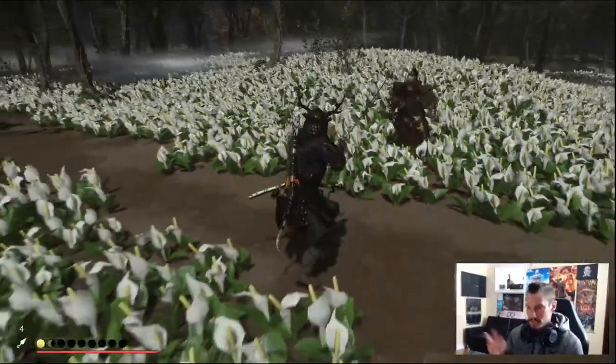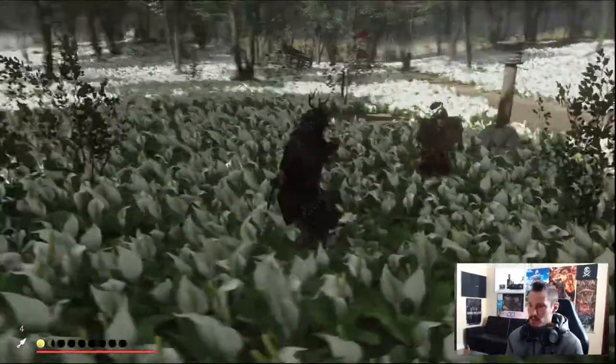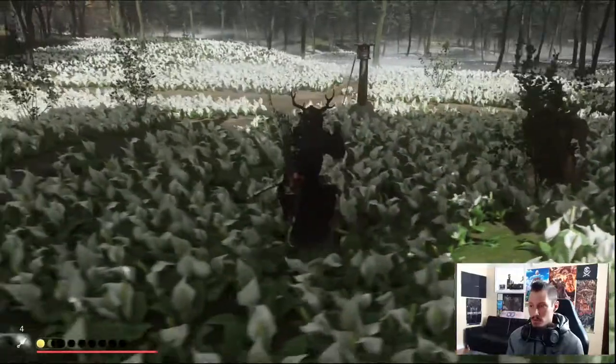We have an enemy and this man is using dual swords, so we have to be in the stone stance. First off, we can initiate by doing the quick prime.